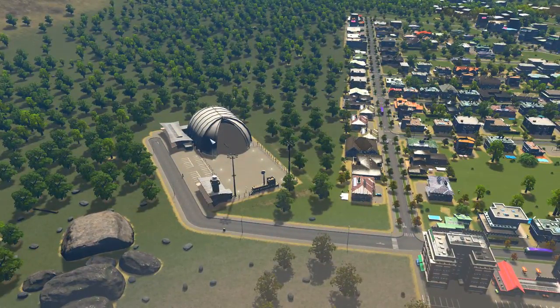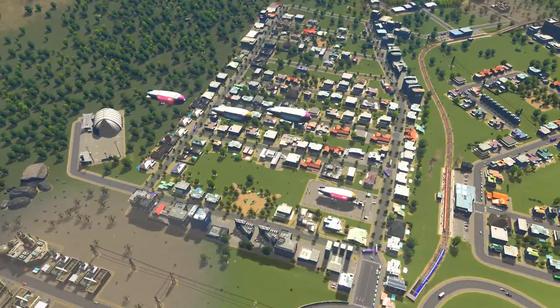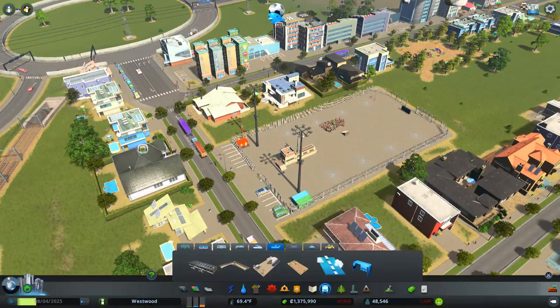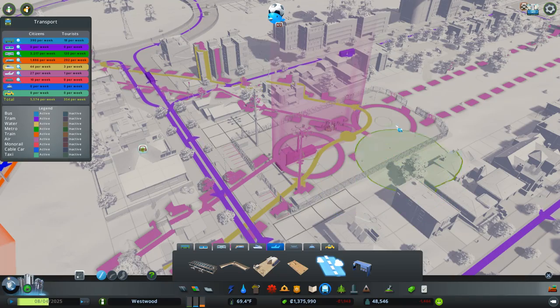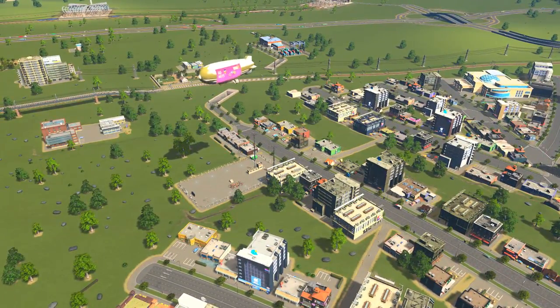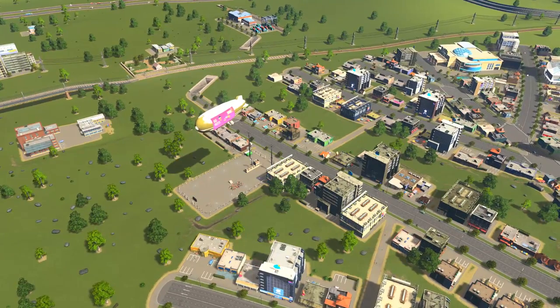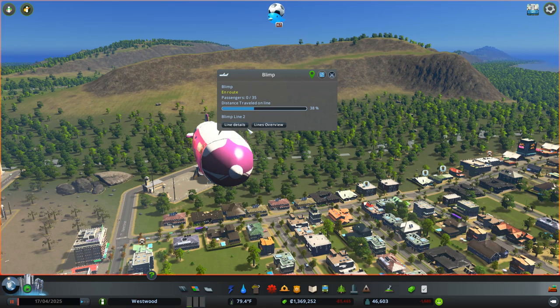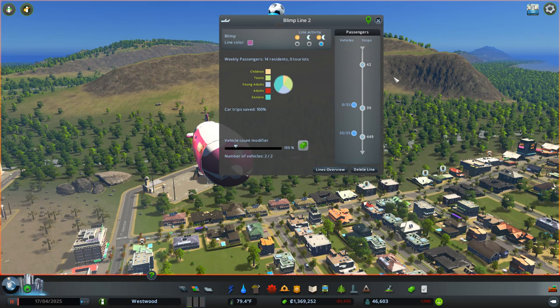Now with the blimps, you have your blimp depot, which is where all your blimps originate from. Then you have your blimp stops, and you connect those together to other blimp stops with your blimp pathway. Then you can set up your routes from one to the other, in the same way that you would set up your routes for buses and for trains — just click on one station after another. Another new addition to the game is the line details feature, which works for trains, buses, and all sorts of transport. If you click on that, you can see all the details for the line that this mode of transport is on.